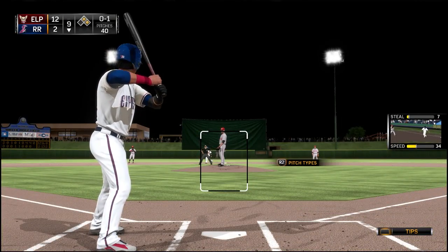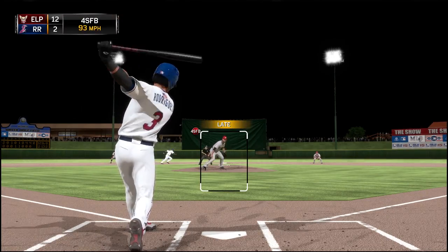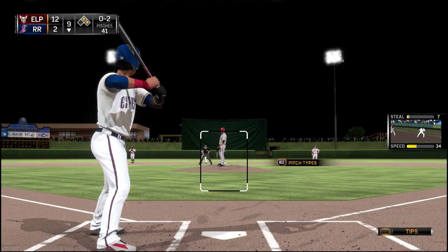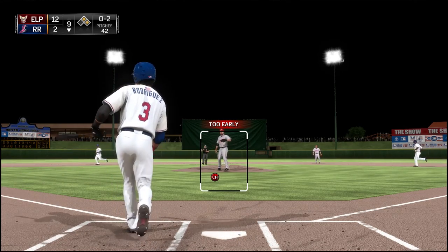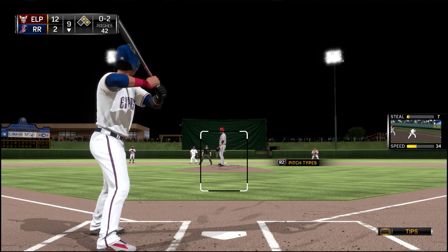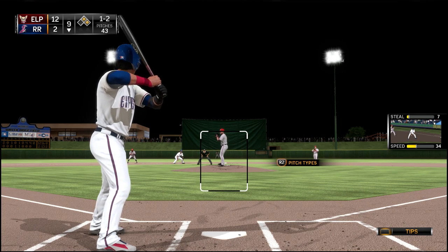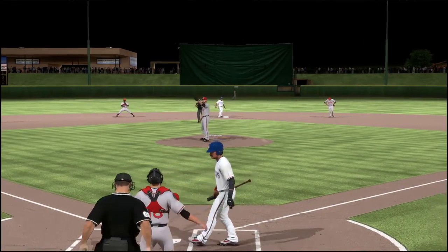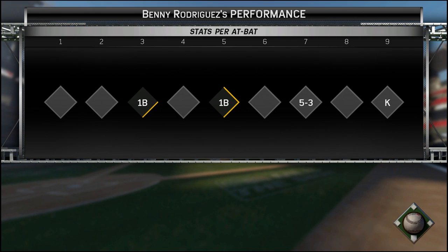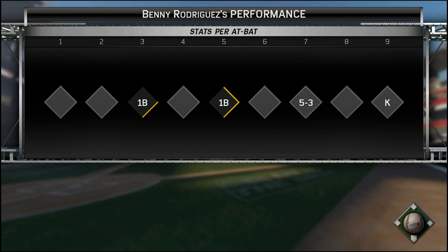Bottom of the ninth — just look at that score, 12 to 2. Our pitchers have allowed 20 runs in the past two games. That is just awful. Runner on first and second, so I've got a chance to at least get into it a little bit. We miss on that changeup, barely fouling it away — could have been struck out. We try to make contact on the final pitch and we strike out — ugly, ugly, ugly. Not a good at-bat, but we do go two for four in this one. That's gonna do it for this episode — if you enjoyed it hit the like button, subscribe if you're new, and I'll talk to you guys again soon.